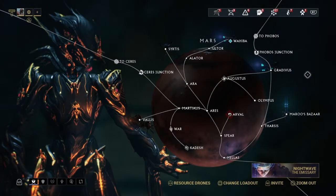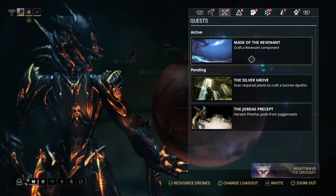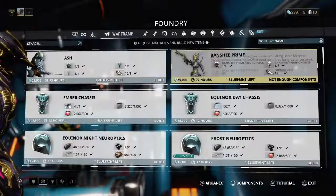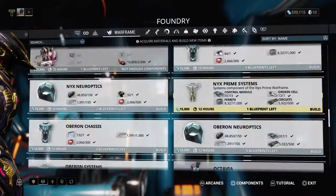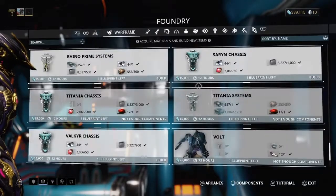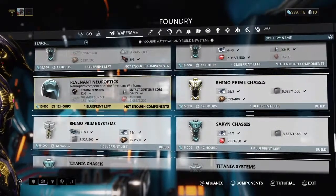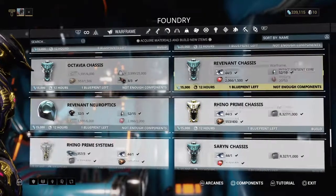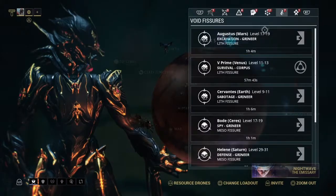Today I was gonna use a different Warframe besides Zephyr, but it only feels right to use Zeph. We're eventually also going to see if we can acquire the Revenant this episode - if not, then I'm gonna say I cannot do it. But first let me see if there's a Revenant part I could craft. I lost sentient cores - polymer bundles and Rubio are very easy to acquire. Crafting a Revenant part doesn't specifically say what, so eventually I'm gonna go do that, but first let's get this Rhino stuff.